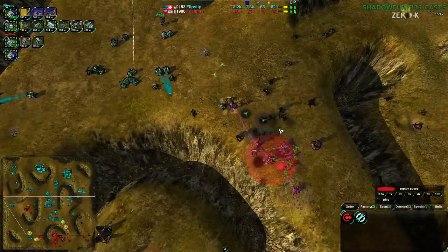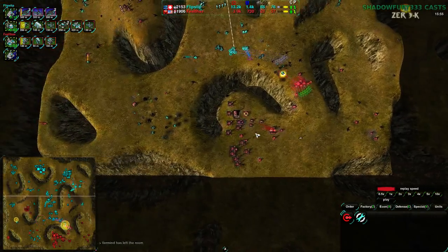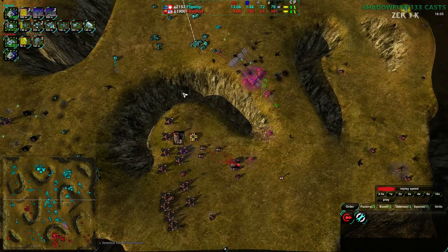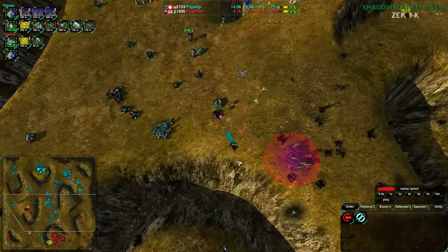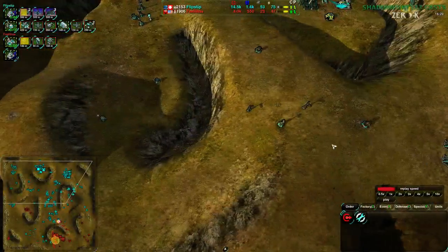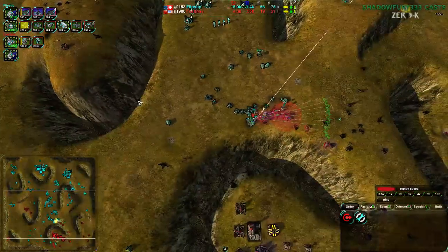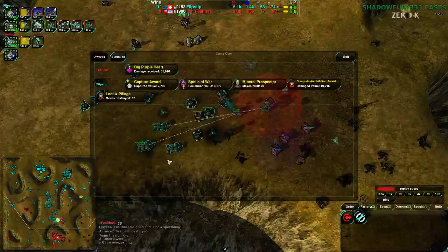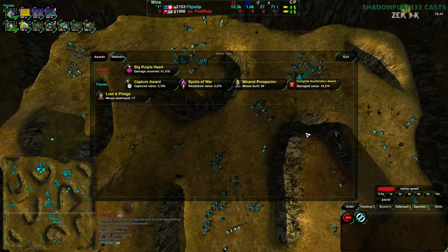The only way around it is essentially to make sure that the light vehicle player is relatively contained — only one or two ways out — so they can't really attack without running into your units. Unfortunately Felthas did not do this, so Felthas is right now trying to come back, pushing out with Felons. Of course Felons use their own shields to attack, which is the biggest issue when trying to use them. Felthas is, I think, out of this game — there's no real way to get back. It looks like it is going to be Flipstep's game.